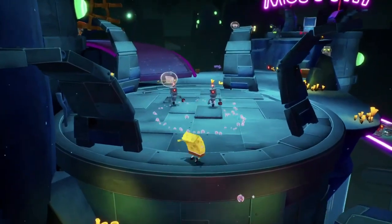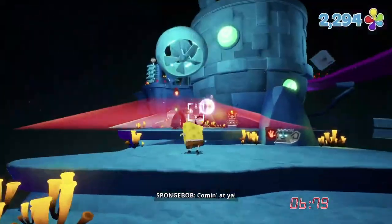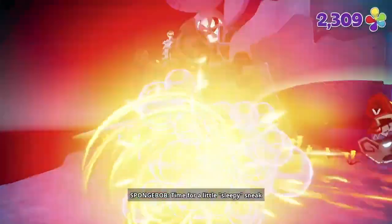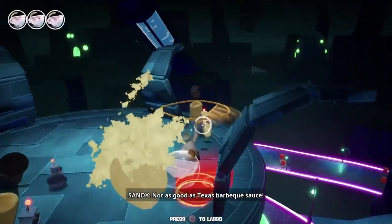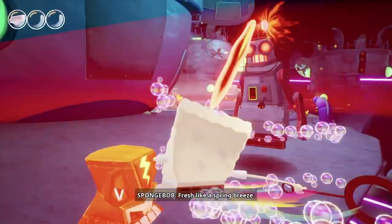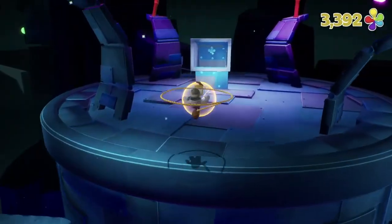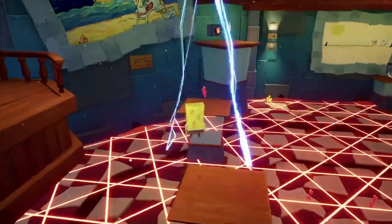Our next destination is the robot-loaded Rock Bottom, but thankfully we come in with the cruise bubble, which you're not technically supposed to do. This makes sleepy time robots a lot easier to kill — a very good strategy for those playing this game for the first time. I took damage from double tar bots popping out of a teleport box at a very bad time, then get our first spatula from the top of the museum.